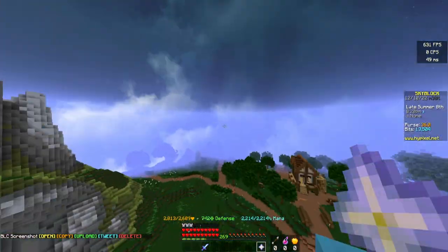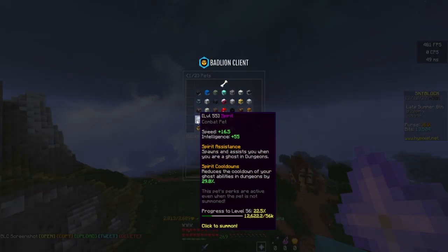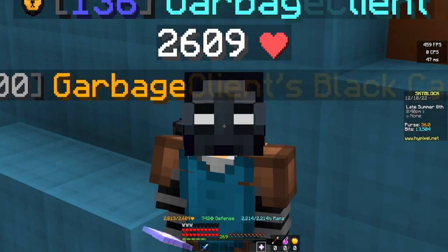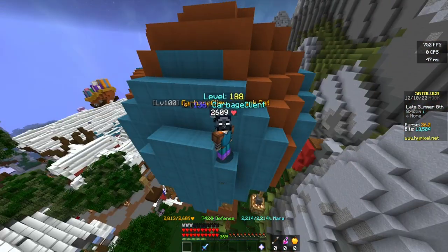Pets are stored in your Skyblock menu by going in and looking under the Pets menu. Obviously everyone knows that, but have you ever wondered how many pets you can fit in here? Like obviously you can fit all the unique different pets, but has anyone ever tried to fit as many pets as they could?